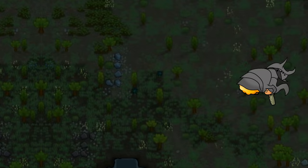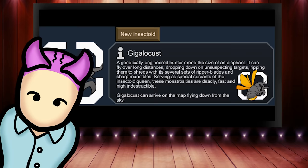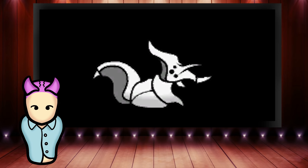The Gigalocust is a large hunter drone capable of flying long distances. It can easily bypass enemy lines and pick off unsuspecting targets with heavy attacks. The Gigalocust is notably the only insectoid enemy that can fly, whether in the base game or this mod. It's essentially a stronger version of the normal Mega Spider, leading the charge in insectoid raids and also serving as a maid for the queen. Take it down quickly at all costs.